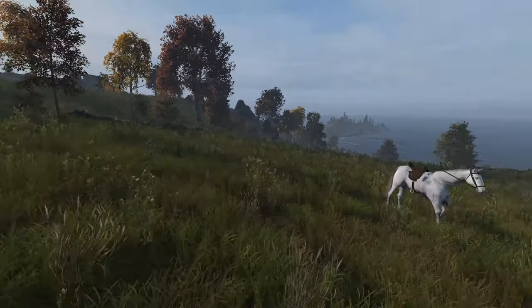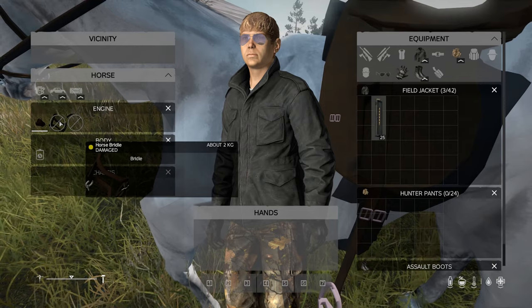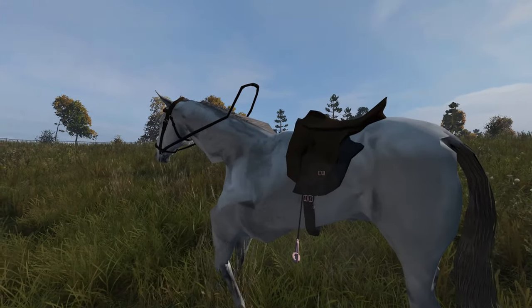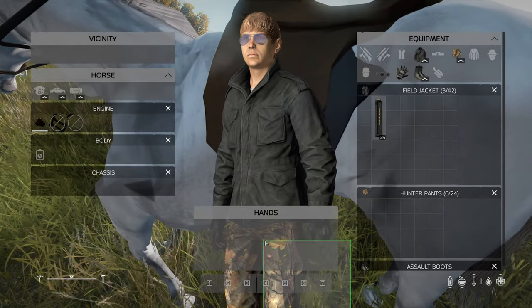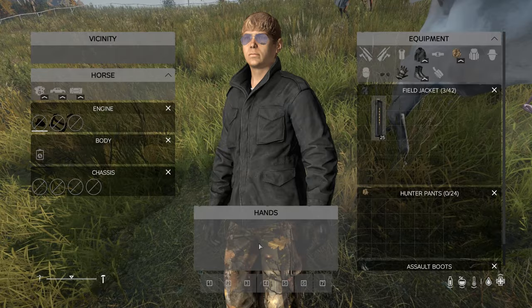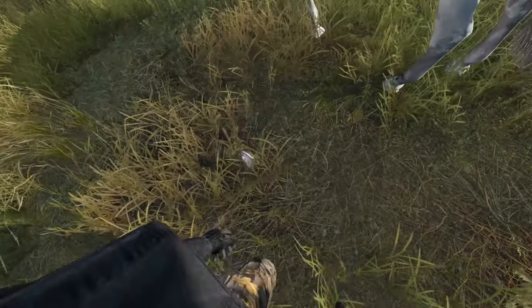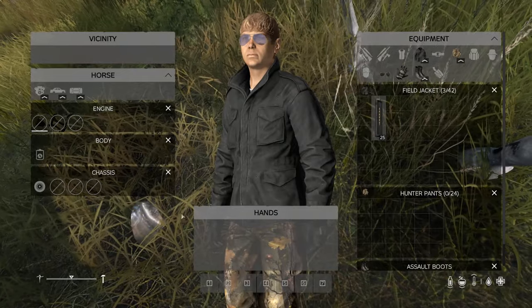We'll hop off and have a look on here. We can see there's horse reins, horse bridle, and the saddle which are all completely modeled on the horse - things we need to ride it. And the horseshoes - if we grab one off... let's have a look, drop it to vicinity and it's actually a horseshoe, as we can see.